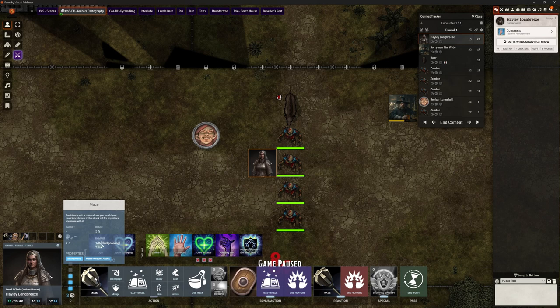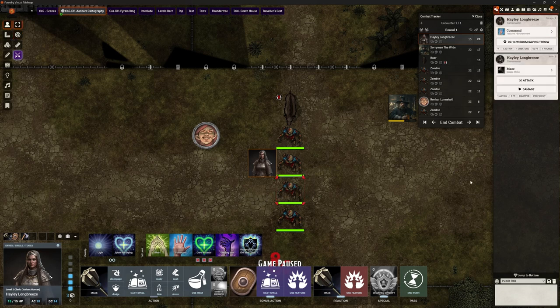If we click on mace, I've got nothing targeted again — it's going to do exactly the same thing and say 'who are you trying to hit, you've got to pick a target.' Let's pick the zombie and I get my attack rolls as normal. The combat HUD is just letting me see what's an action, what's a bonus action, a reaction, etc., and giving me quick access to do that.